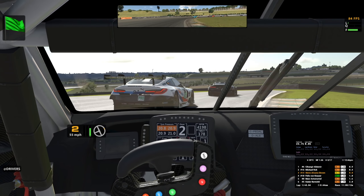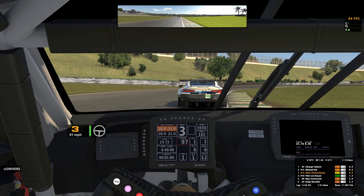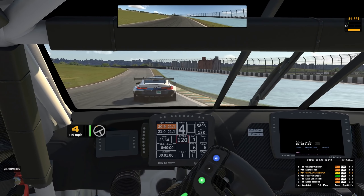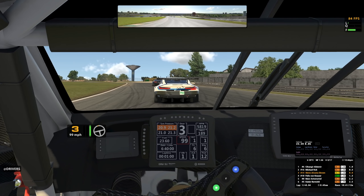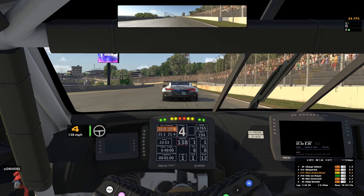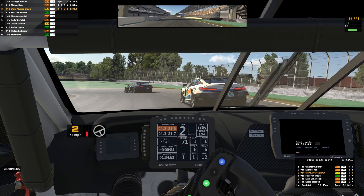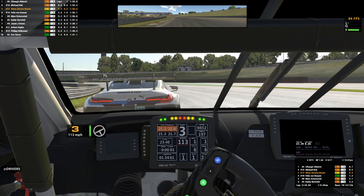On lap 1 we've settled into a nice little rhythm, maintaining third place with a 1.3-second gap to the guys behind. I'm using the caps overlay on the bottom right of the screen — it'll also appear on the top left after this first lap. As we round out the final turn onto the main straight, let's see how the slipstream affects us. Firmly tucked into the slipstream of the car ahead, but he has the slipstream of the car ahead of him too. Coming up towards turn 1, I'm just parking it a little on the inside to make this guy think.